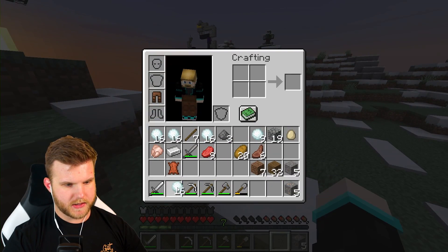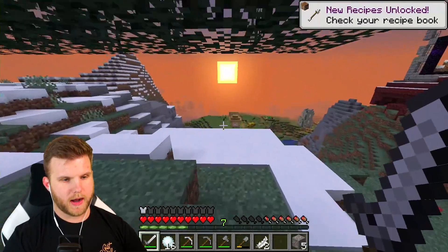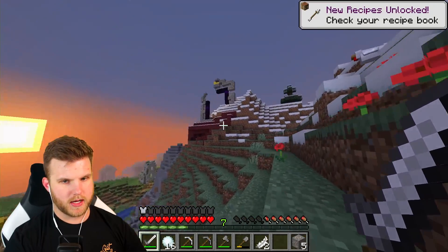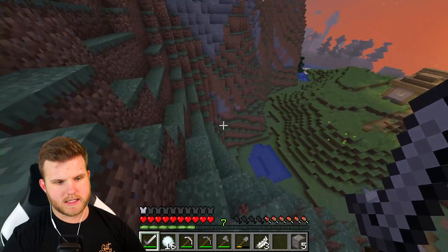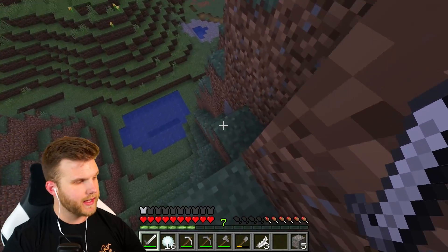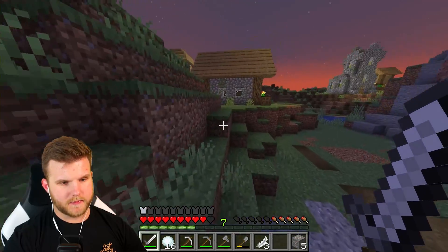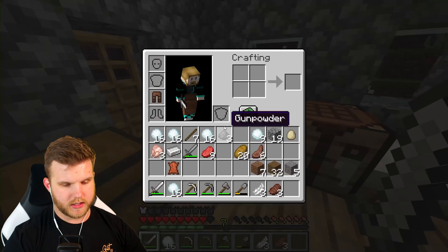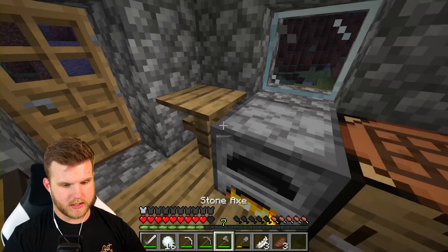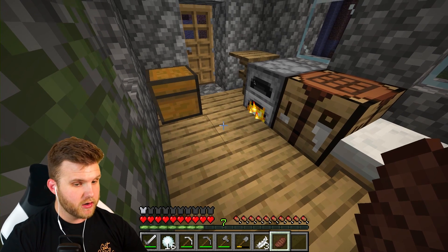We've got our snowballs and our stone sword. I'm gonna move some stuff around — I don't have a shield, I should probably make one. There's some gold blocks up there too; I have an iron pick so that's good for when we go to the nether. We also need to get armor. Starting into nighttime now. There are some mods I can introduce that make chests a lot easier to organize, which I think would be really cool.